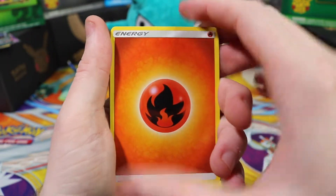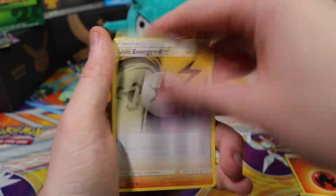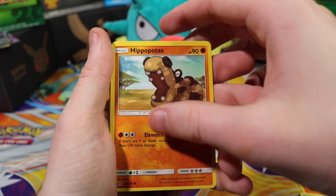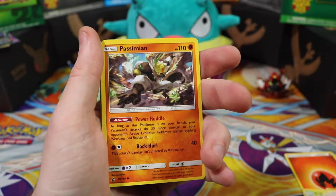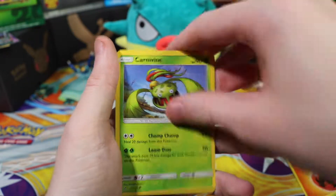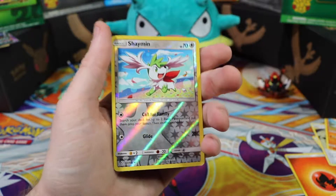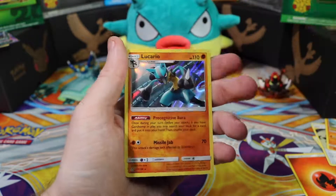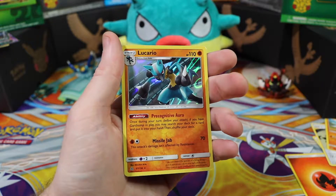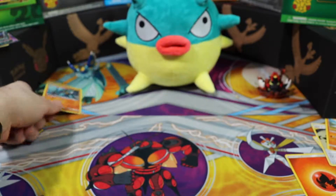We have a fire energy, a Groutle, Purugly, unit energy, Hippopotas... pass me in Shroomish, Carnivine, Murkrow — oh, Shaming, get out of here! And a Lucario — that's cool, I don't have that one yet. We'll put that to the side.